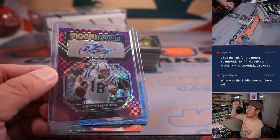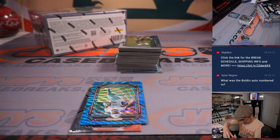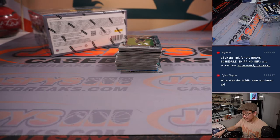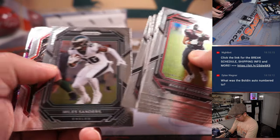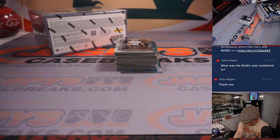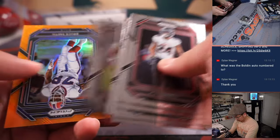All aboard the Big Hit Express! The Anquan Boldin autograph was numbered 101 out of 149. Raheem Mostert, 106 out of 199, Dolphins — it'll be for Levi. Anthony Munoz to 225 for Cincinnati. Bruce Smith, 53 out of 249. Tough crowd today — no reactions to the gold vinyl, the Peyton Manning, the Kenny Pickett, or the two RPAs. There's Burkhead to 49. I guess Jaspies has set the bar too high with the hits that we pull here.